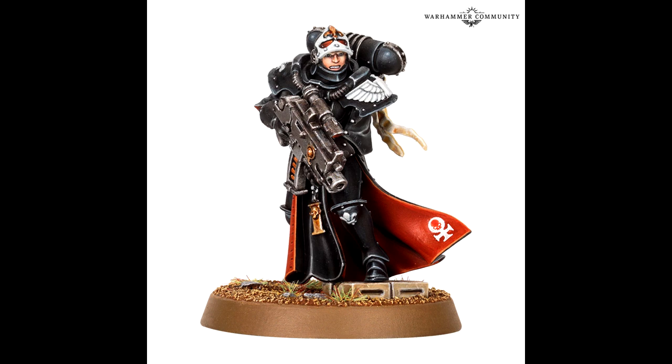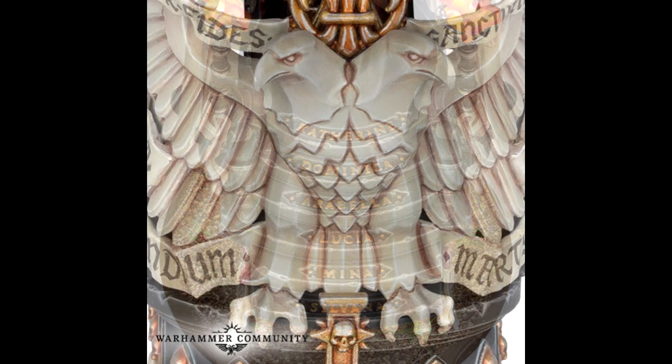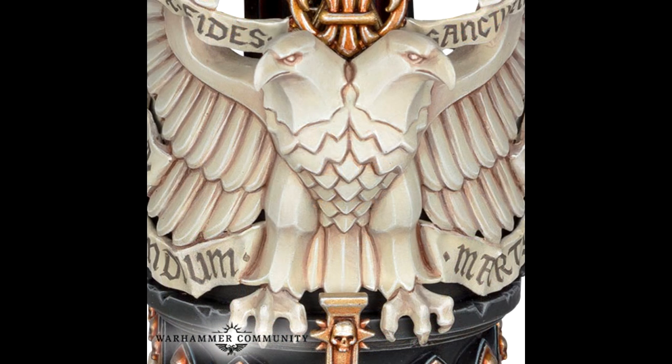Moving on to more of this model — on the stairs, Catherine, Dominica, Arabella, Lucia, Mina, and Silvana are all present. They're probably successors to her, or maybe certain saints and heroes of the Sisters. And then of course that glorious eagle again — holy Emperor, it is just sheer awesomeness. One of the first things I thought was: I want to buy it just to take her off and put Chapter Master Varak on it, so he could stand there watching over all the glorious Imperial Fists marching towards battle against the Iron Warriors.